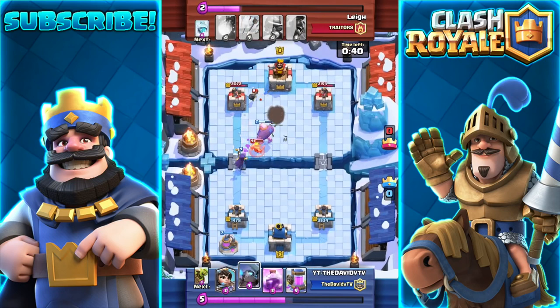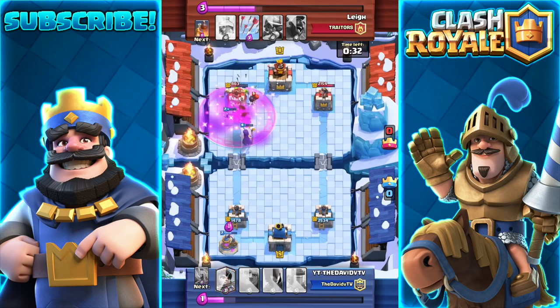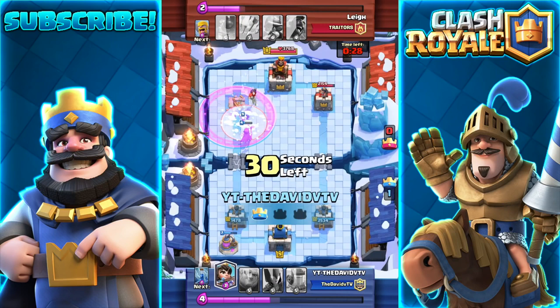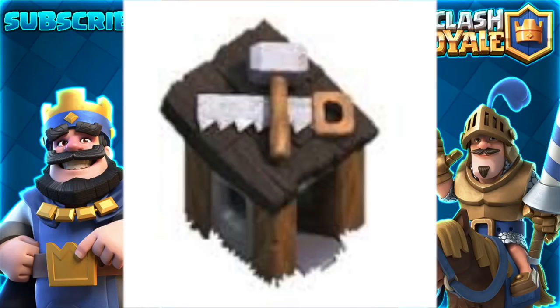One more little thing — those are princesses on the arena towers. I thought they were just archers. Moving on, the next one is the Builder Hut thing in Clash Royale. If you take a look right there, you can see the hammer and the saw. It looks exactly like the Builder Hut in Clash of Clans.